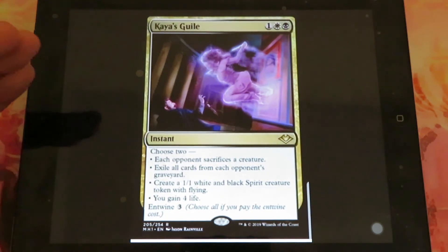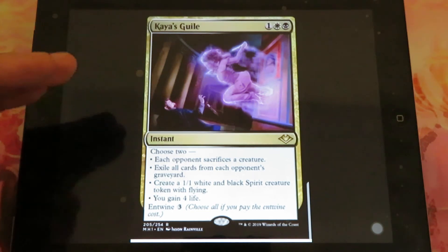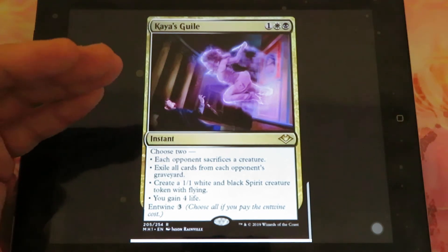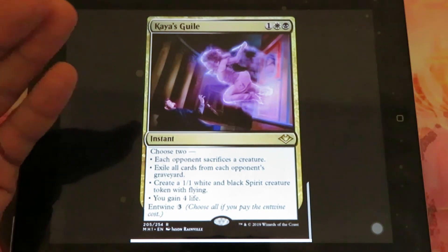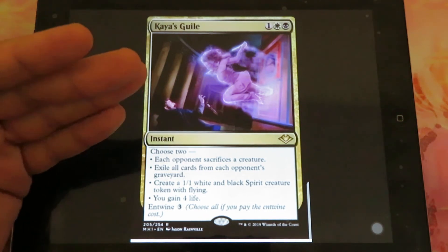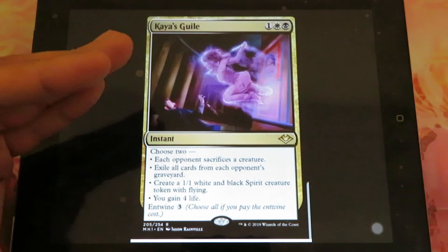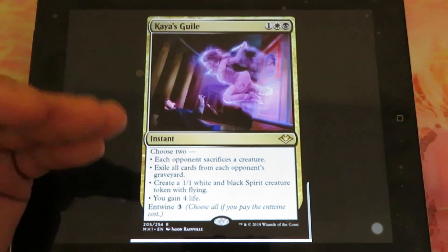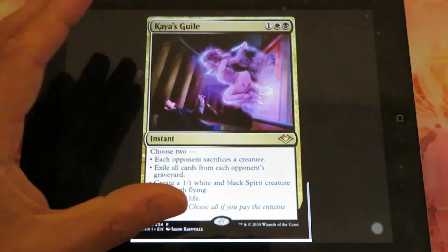The last card today is Kaya's Jewel: one, one white, and one black. It's an instant — a very strong instant. You choose two: each opponent sacrifices a creature; exile all cards from each opponent's graveyard; create a 1/1 white or black spirit creature token with flying; or you gain four life. It has entwine three, meaning for a total of six mana you may choose all four abilities instead of just two.